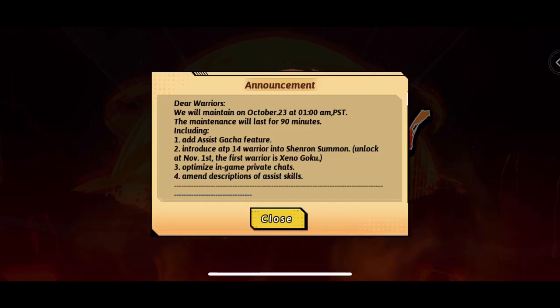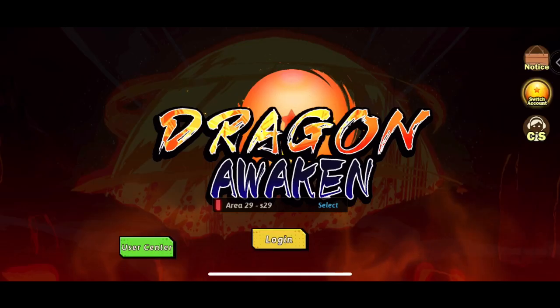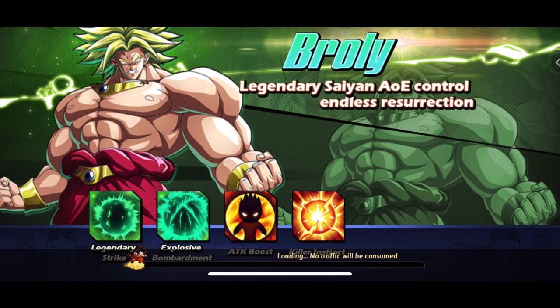What is up everyone, welcome to another video of Dragon's Universe Lost Dragon Ball. You can see the update on screen — they did add an assist gacha, and also they'll be adding Xeno Goku to the summons. So when you go into the summons on November 1st, you should have a chance of getting Xeno Goku shards.